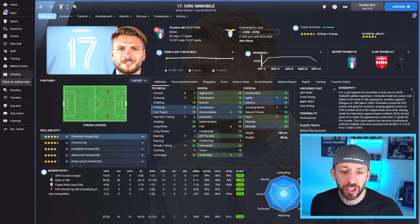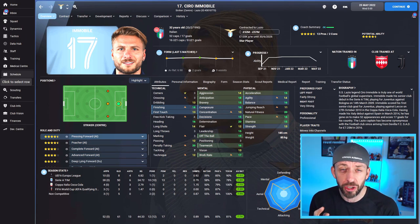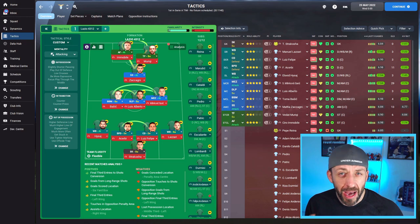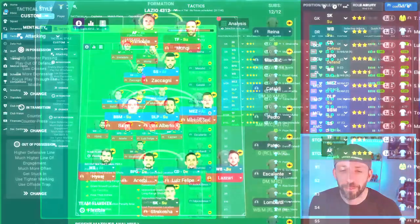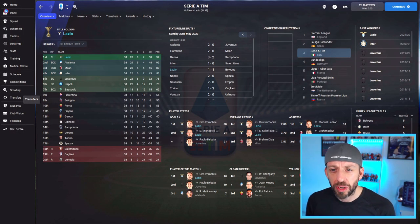There's Ciro Immobile who managed to bag — I put 50 in the thumbnail — but he's got 61 overall in 52 games, 50 in Serie A, a notoriously hard league to score in. There is the tactic and the team instructions. Downloads are below, but please sit through the video — we've got an explanation of the formation, different roles you may need to switch to, and the four key roles and positions you need to nail to make this formation tick.